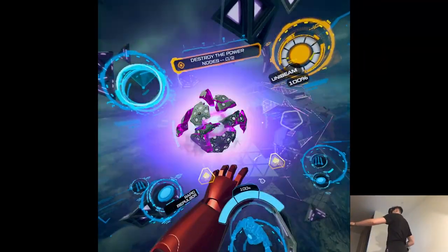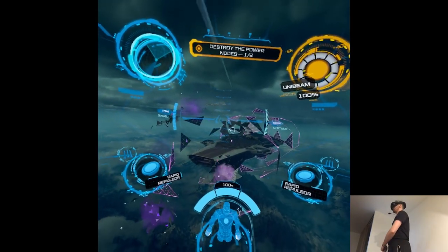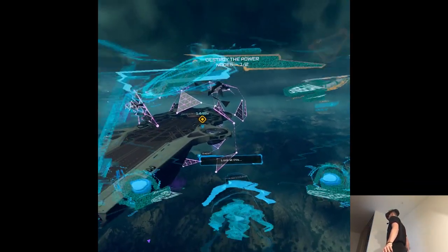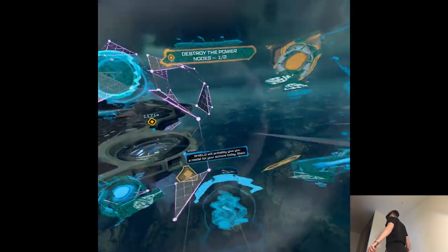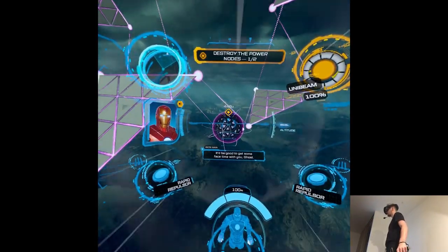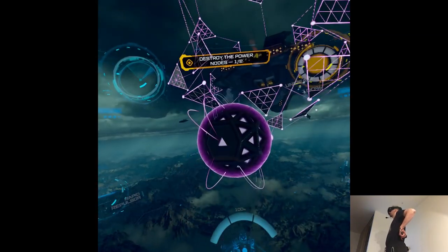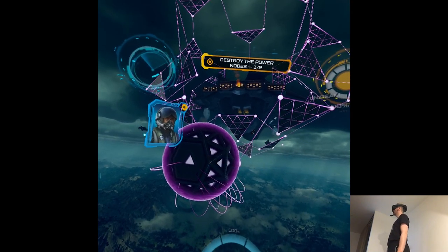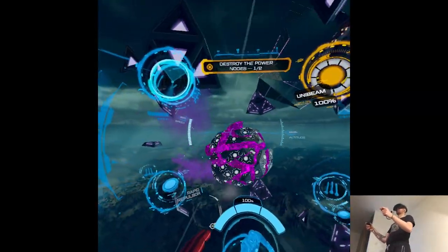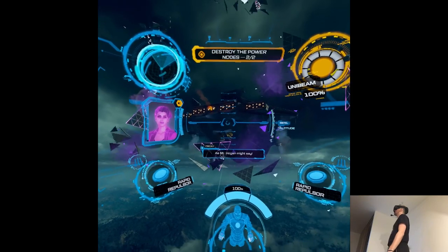Target information sent. Thunderbolt missiles away. Get inside the node and punch the core, sir. One node to go. Evil saving evil. Shield will probably give you a Medal of Valor story, Stark. Probably. Come to the ceremony — it'd be good to get some face time with you, Ghost. Careful what you wish for. Target information sent. Thunderbolt missiles away. Down for the count. Punch drunk, sir, as Mr. Hogan might say.